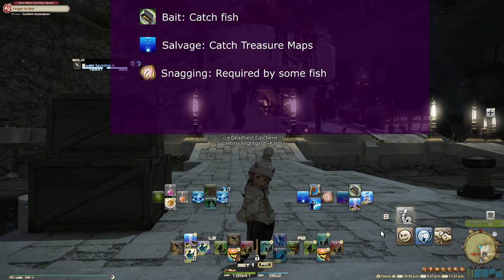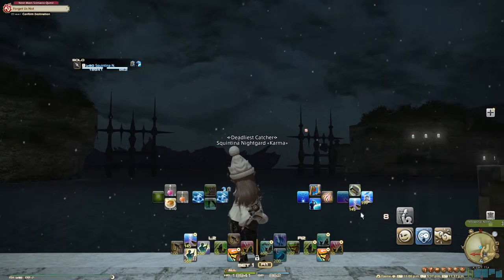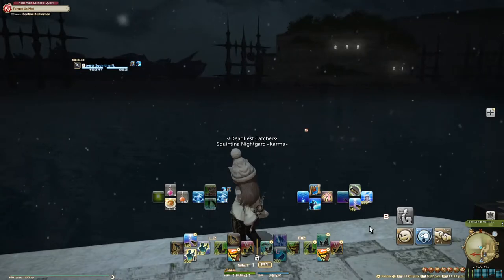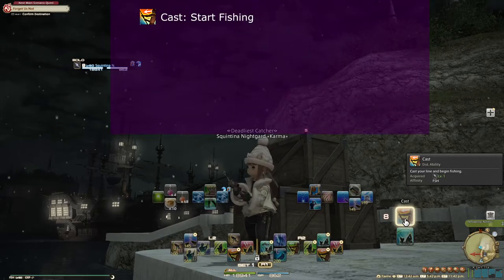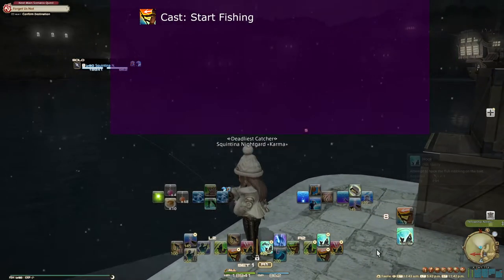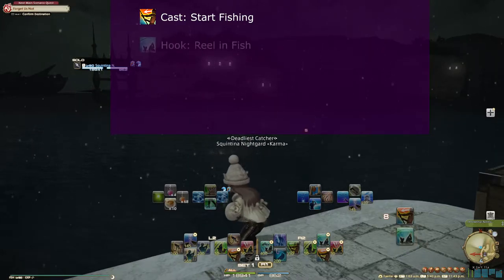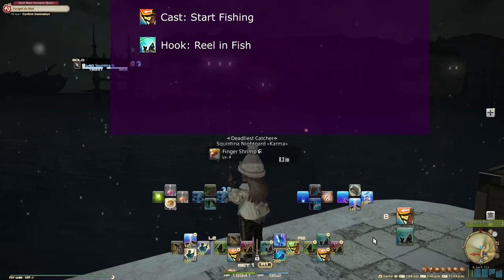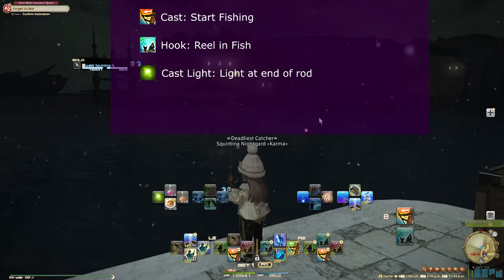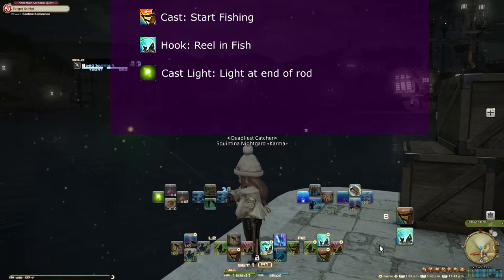Do note that you can tell if a spot is fishable because the cast icon lights up. Fish Eyes, Chum, Patience, and Patience 2 will also light up if it's fishable. You then need to cast your rod. Once you get a tug — which will have a tug symbol of either 1, 2, or 3 exclamation points — you use hook to reel it in. Fishing did not always have those tug markers, so it used to be that people really liked using cast light to see if they had any activity on their fishing rod. This is not quite as necessary anymore, but it still looks nice, and you can use it to double check if you actually did cast your rod out.